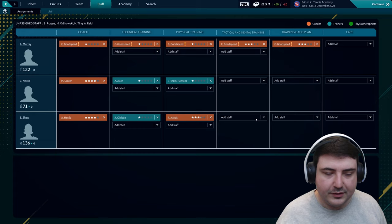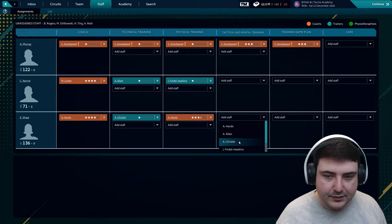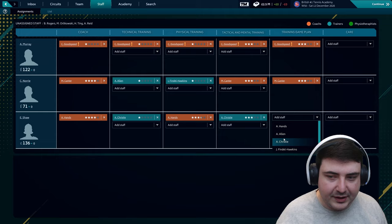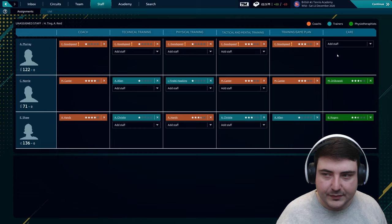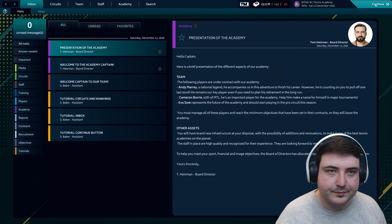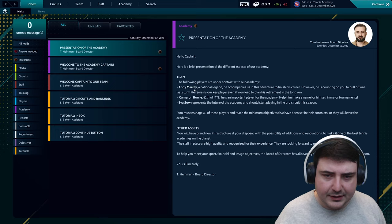Hands looks pretty good — Christy looks decent, Canter's okay. I have no idea what the advantage is — if you guys have played this game before, please feel free to get in touch and let me know what I should be doing! We've at least got people assigned. Presentation of the academy: Andy Murray — a national legend. Cameron Norrie, 62nd in the MTL. He's counting on you to pull off one last stunt; he remains our key player even if you need to plan his retirement in the long run.